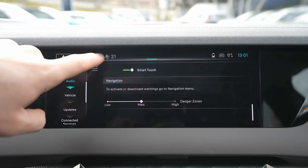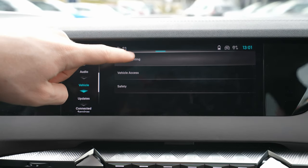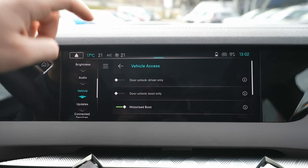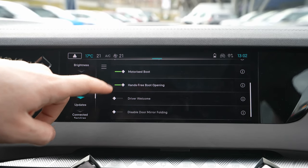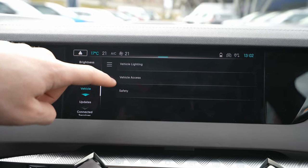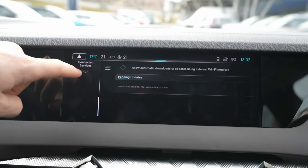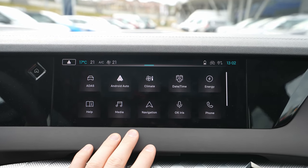Under vehicle settings you can change vehicle lighting functions — guide-me-home lights, adaptive lights, automatic high beam. Vehicle access settings include door behavior, hands-free boot opening, and driver welcome. Safety functions include dimming mirrors in reverse and rear wipers in reverse. You can also perform software updates and manage connectivity services here.